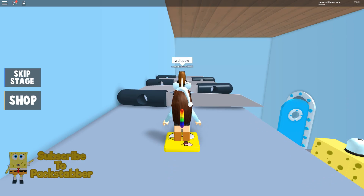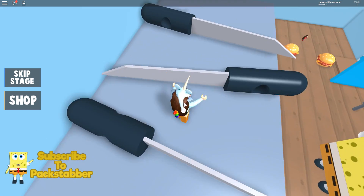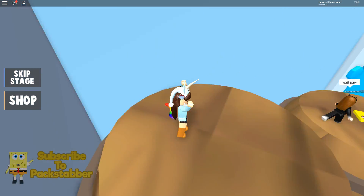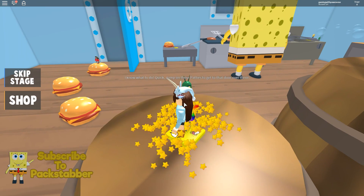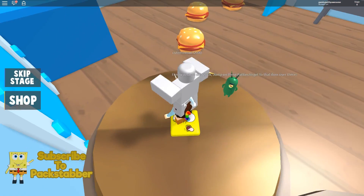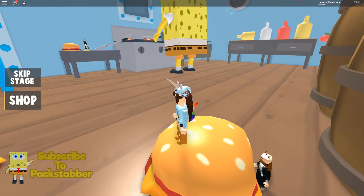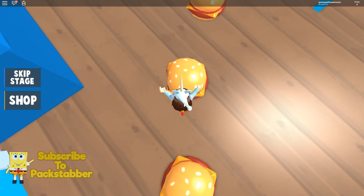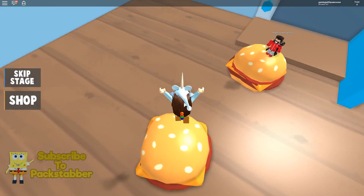I told Cute Mini to be careful and then I went and got hurt myself! So we're gonna jump — I know what to do: quick, jump on these patties to get to the door over there. I guess we're trying to get over there. These patties look kind of far — like, how are you supposed to jump?